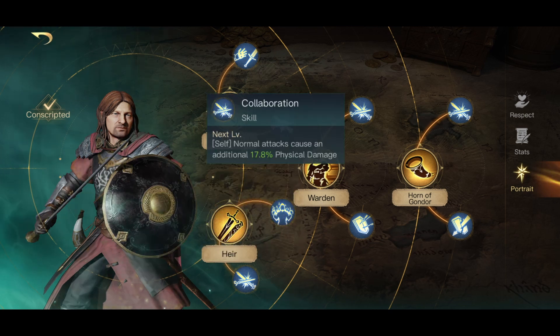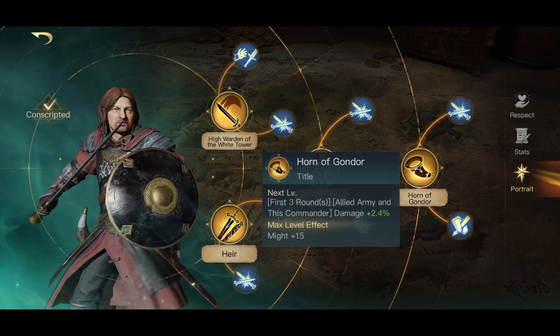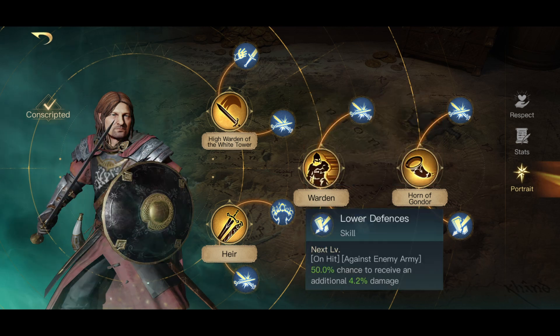Warden is Boromir's big ability — it allows you to avoid the first two instances of damage. Collaboration increases his own stats, and Defensive Stance is another one of his extreme defensive abilities. The Horn of Gondor at respect five is when he starts to output a lot more damage. He gets a counter attack on his melee units and also has lower defenses as well to increase his damage.